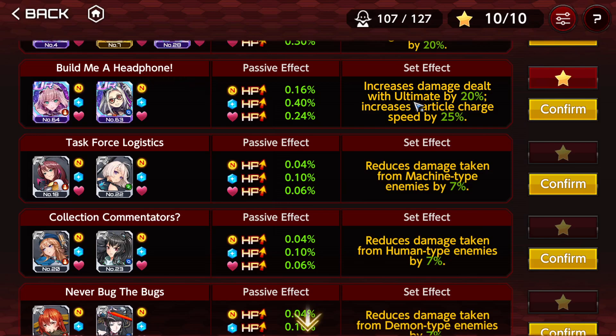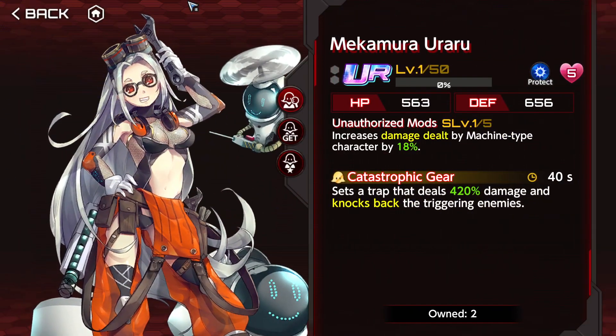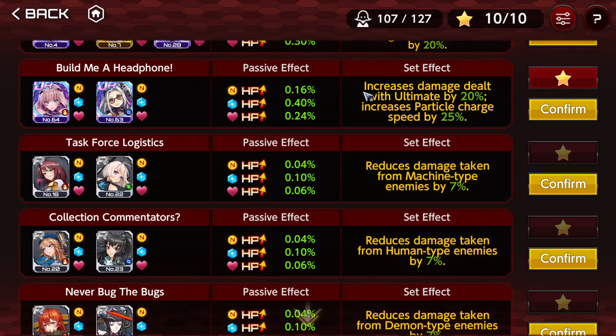Build Me a Headphone — increase damage dealt with ultimate by 20%, increase particle charge speed by 25%. Pretty easy to build because you use a permanent and an F2P supporter. This is old and already got the rerun, so I hope you have it. It is super specific, but you can do two things with this: weapon active strategies and ultimate strategies. Those are very niche, but this supporter formation is pretty good for that, so maybe if you want to abuse those, you want to use this formation.